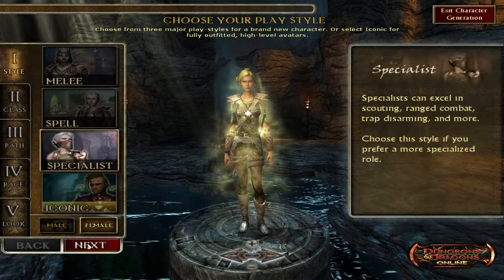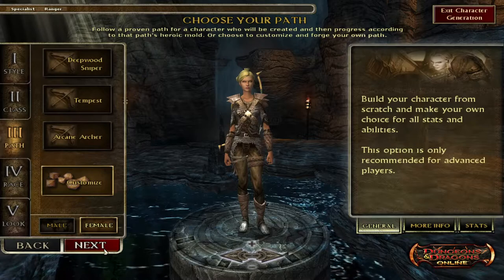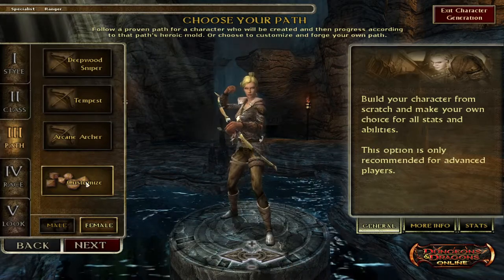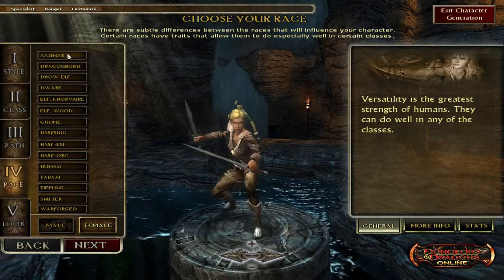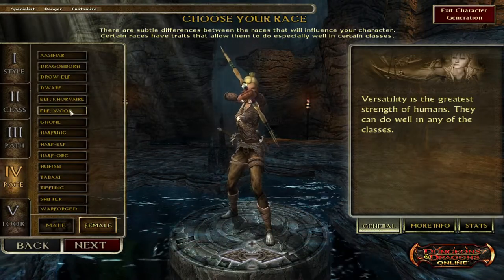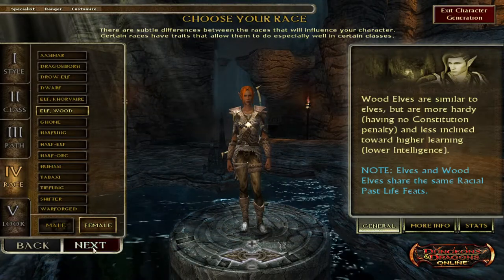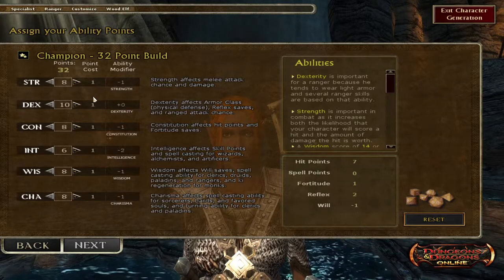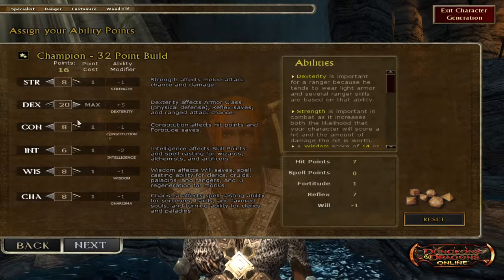Under specialist, we'll go for a ranger. When you create your own character — especially if you're new to the game — you want to customize. Pick whatever class you want. With a ranger, I easily picked a wood elf. I've been playing the game for a while, so I have 32-point builds. We're going to do a ranged ranger, so we want more range.